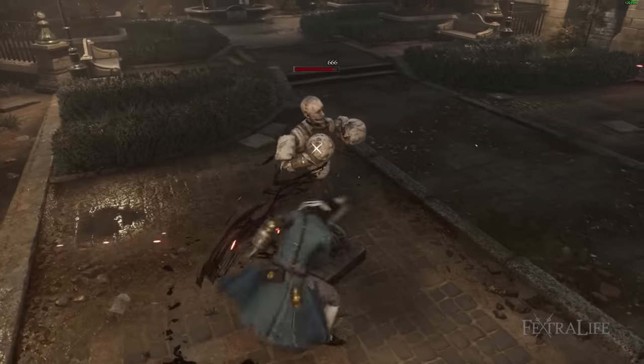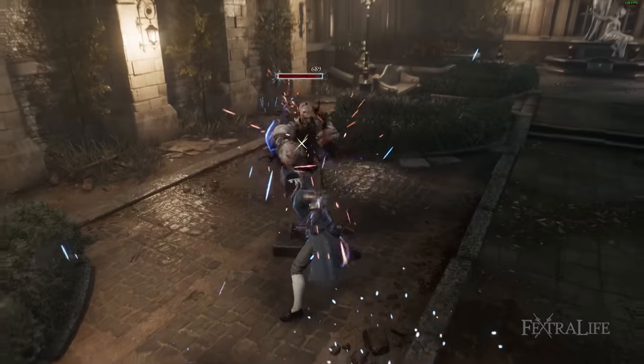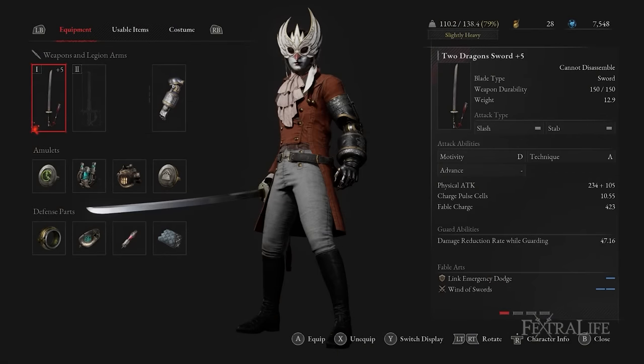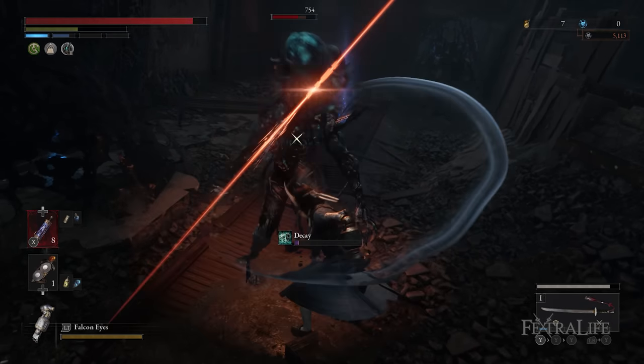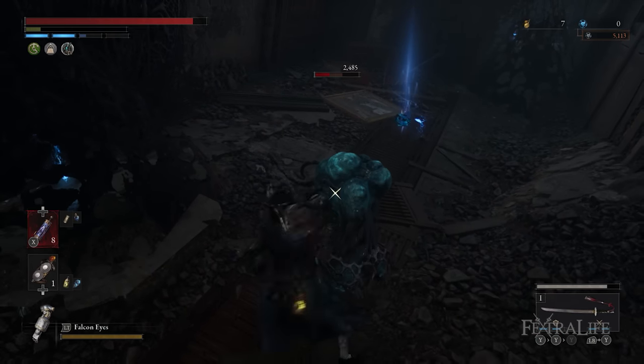In this Lies of P build video, I'm going to be showing you the Dragonblade Dancer build, which uses the exceptional dexterous mid-game special weapon, the Two Dragon Sword. If you've been looking for a fast, agile build in Lies of P, and one that's extremely mobile, then watch on to see this build.